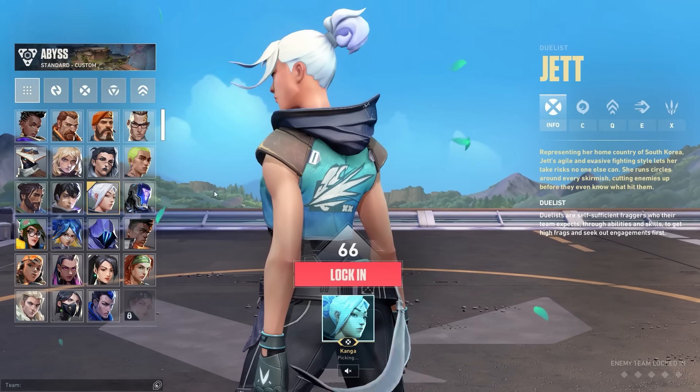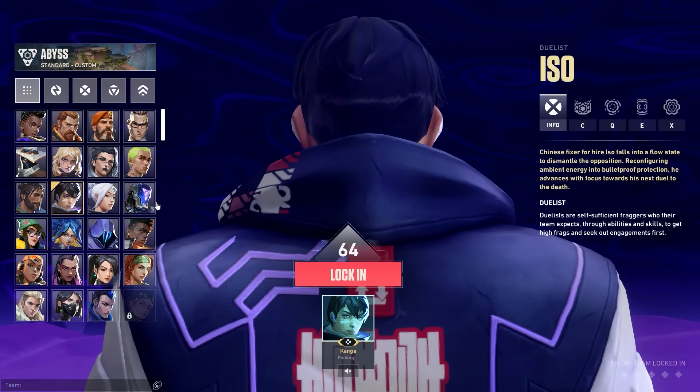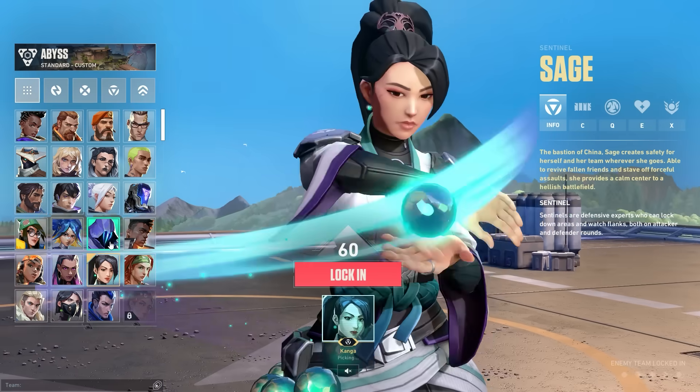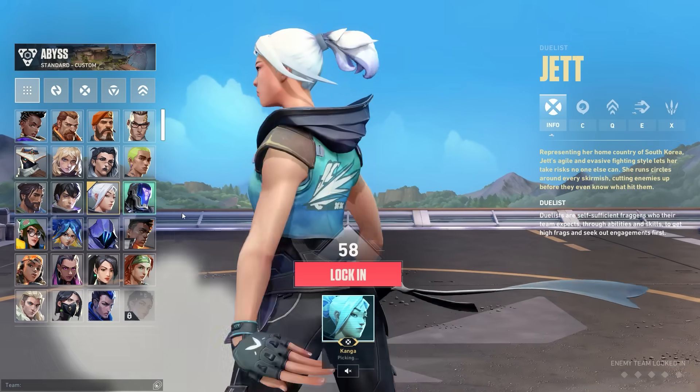Especially for newer players, you can now sort by the different roles as well. So if you see that your team needs an initiator, you can just click on the initiators and see specifically which agents you should be playing, or whatever your team wants.